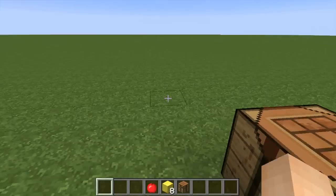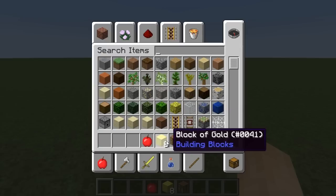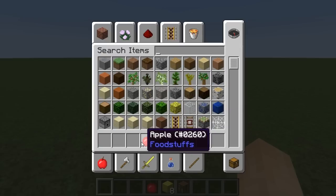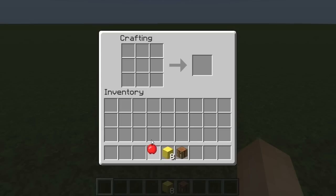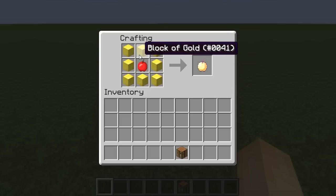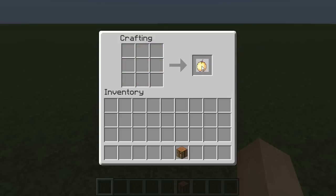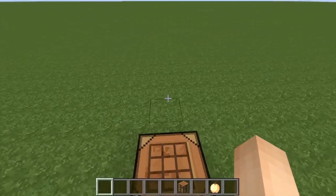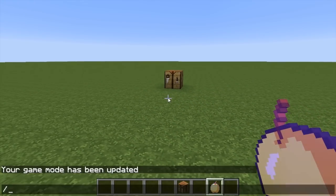Getting right into it — the new golden apple is crafted using eight blocks of gold and a single golden apple. I know that is a lot of gold, but the effects are pretty crazy. On Xbox or PS3, whatever console version you're using, you won't need to manually craft it — it'll auto-craft. You do need eight blocks of gold as well as a single apple, and once you eat this apple it gives you some pretty intense effects.